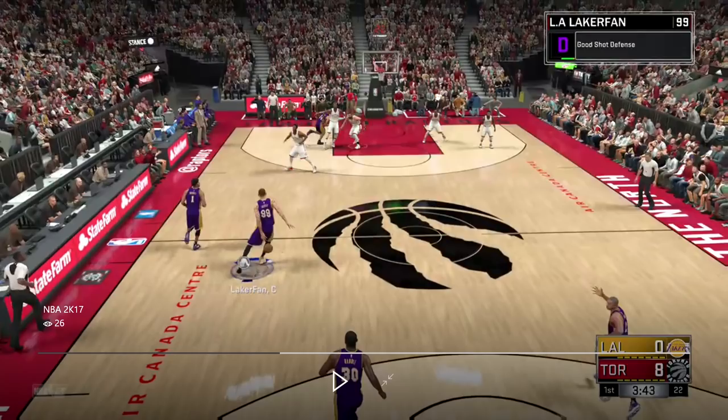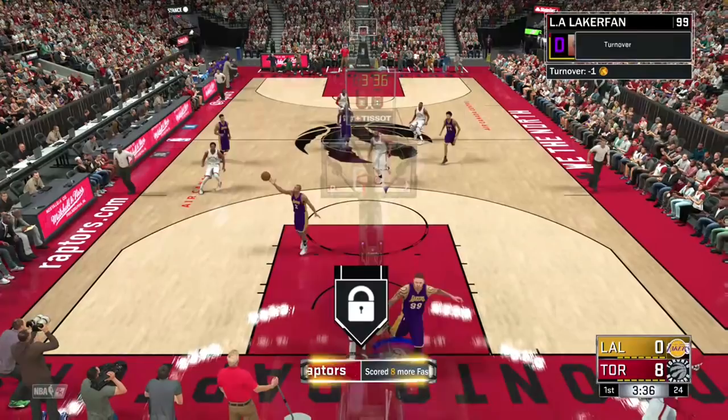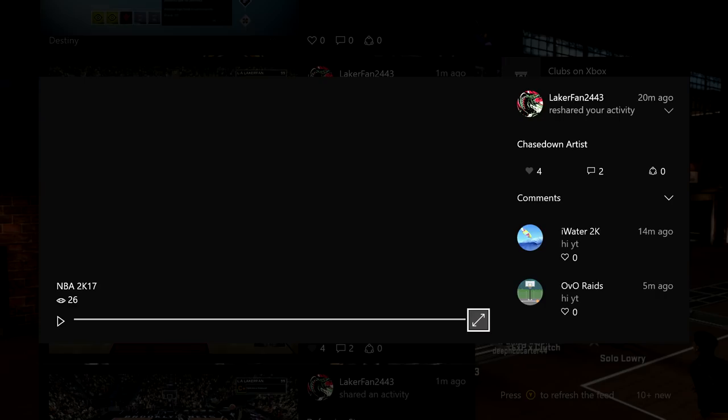I'll pause to explain the camera angle I'm using right now. Go to change your camera settings, go to Reverse Angle, and turn that off — it will be on by default. Just switch that off. This is on the 2K camera angle.